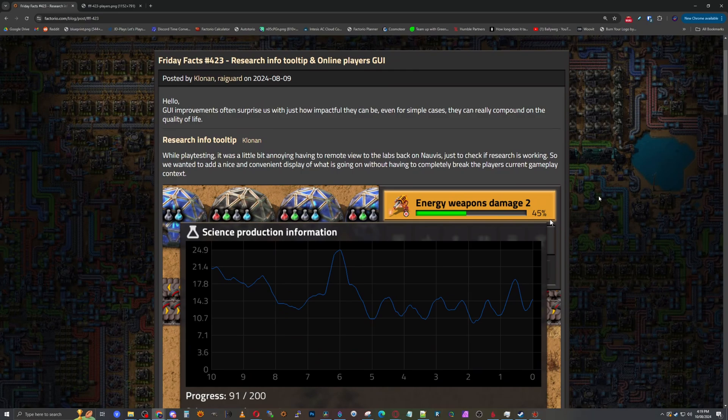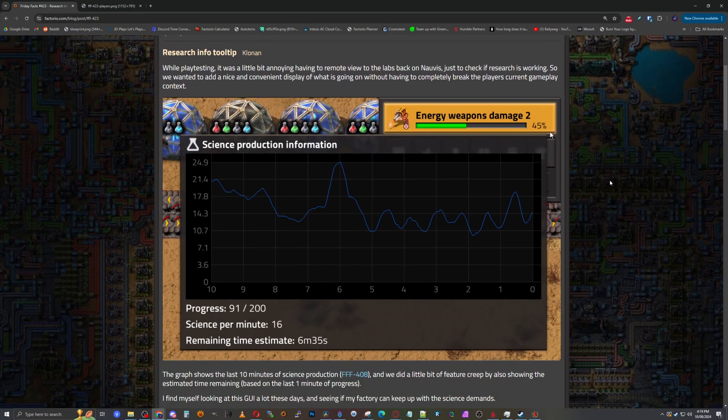While playtesting it was a little bit annoying having to do a remote view back to the labs on Nauvis, so that has confirmed that they've kept all their labs on Nauvis. Good to know. Just to check if research was working. So they wanted to add a nice and convenient display of what was going on without having to completely break the player's current gameplay context. So they added a science production information graph, with a progress bar showing how many science packs are required for the research, which they can do now because everything requires the same amount of science packs.